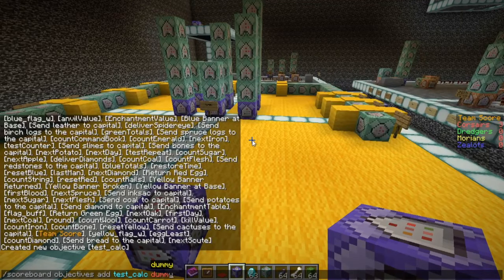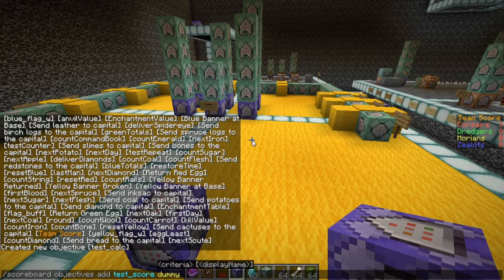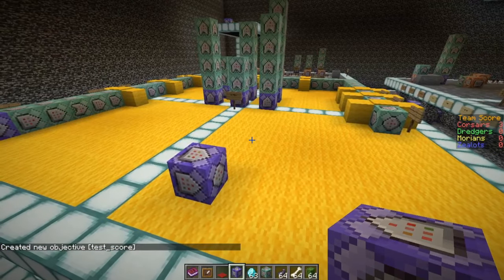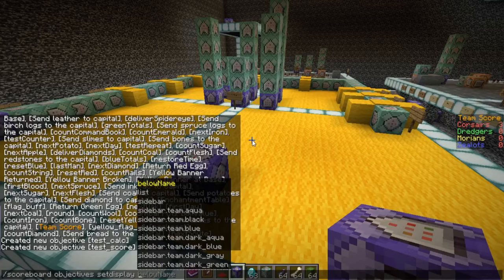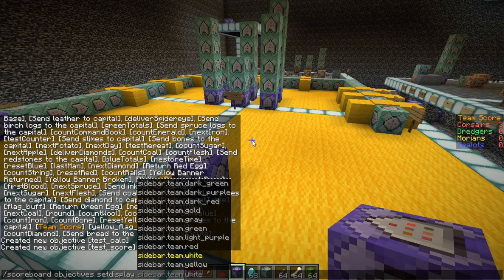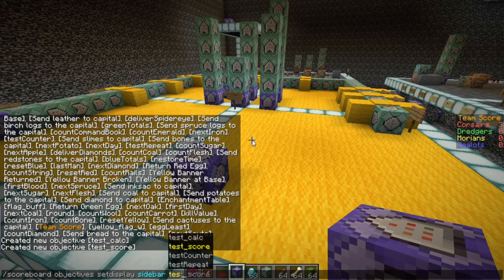Let's put an empty objective and call it 'test calc' dummy. Then we make another objective — a trick: press the up arrow to get previous commands — and make 'test score' also a dummy. So we have two new objectives: test calc and test score. Let's put test calc into the sidebar with set display sidebar. You can show certain scores to certain teams, display below name, or in the tab list. For now we use the sidebar and put test calc in there.